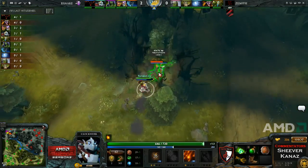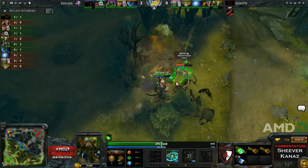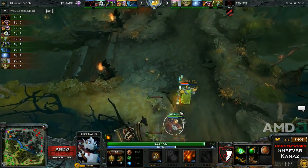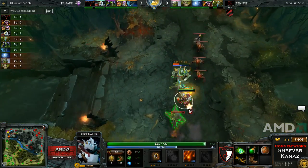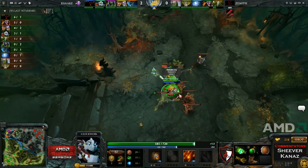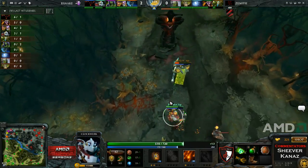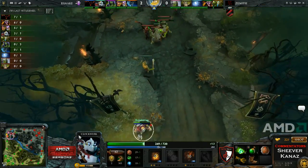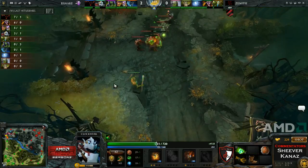XY might think he can TP out, but because of Battery Assault he won't be able to. Maybe the blocks will allow him to. Icy gets harassed a little by creeps and has to be careful. A Flare comes in but doesn't get the kill, though it does force XY back. Still this lane is in favor of Icy.